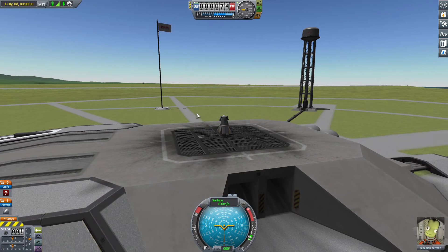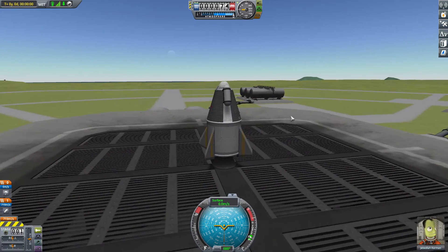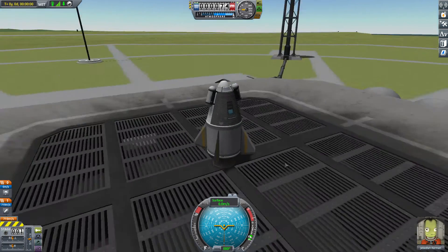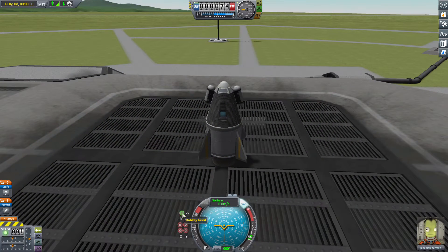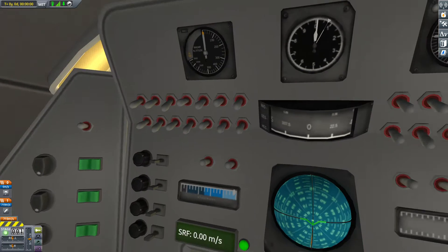Jeb is supposed to be brave — he blew up a lot of rockets in other saves, so don't worry, I think Jeb's going to make it. All right, we're on the launch pad. This is the tiny rocket we have. Let's enable SAS stability assist and see what it looks like from inside the cockpit.